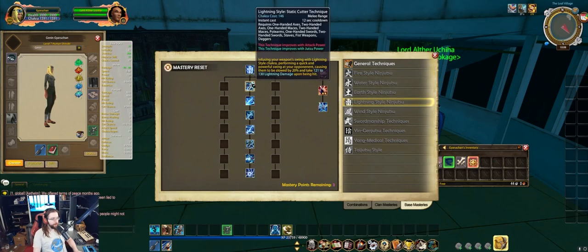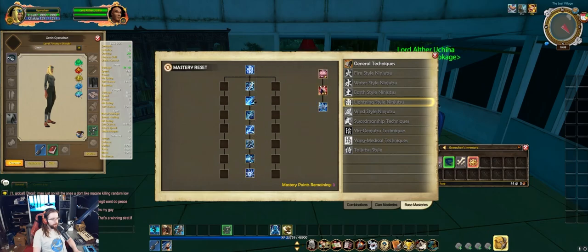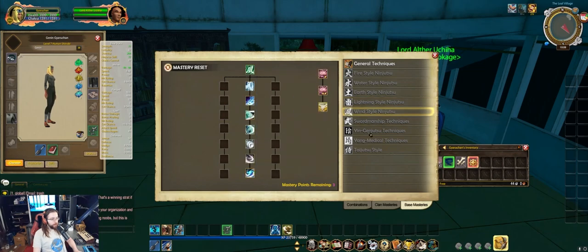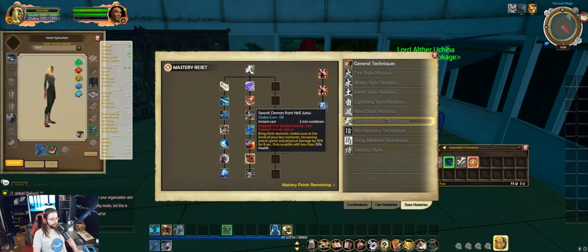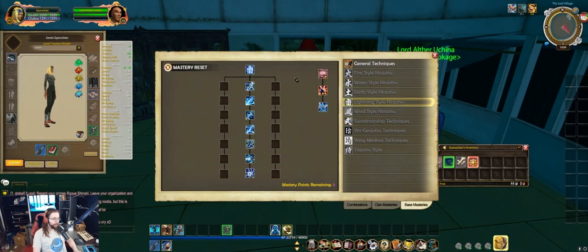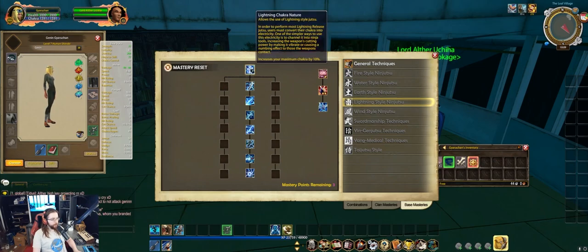When choosing your mastery, look through the abilities in the tree and check their cooldowns — the shorter the total cooldowns, the better. Also note that the final ability in each tree is gated for level 60, so for the majority of your beginning leveling experience you will be using the first six abilities. I recommend not selecting clan masteries for your starting mastery; their cooldowns are much longer and they don't have a complete kit in and of themselves. The two most popular starting masteries are Fire Style for casters or Swordsmanship for melee characters.